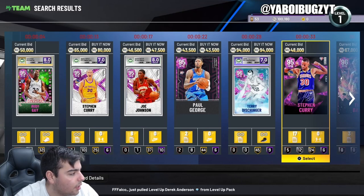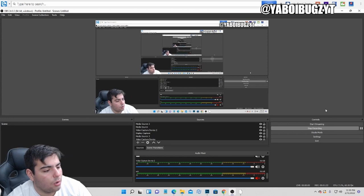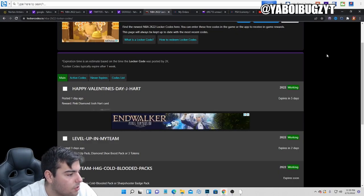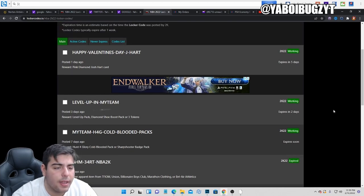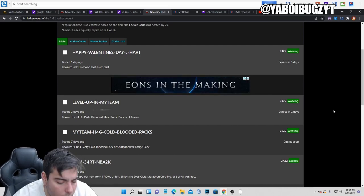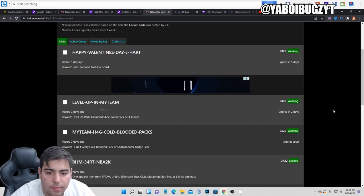They did just release one literally a second ago, so we're gonna type that one in. Here are the active locker codes — one, two, three, four — three active locker codes and there is a new one I'm about to type in. They released it on Twitter, so I'm going to type it in and show you guys exactly what the code is and what it consists of.